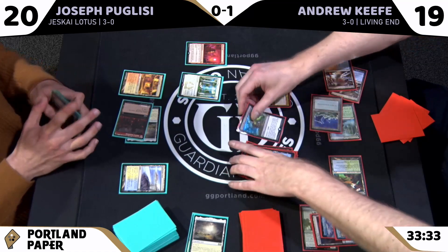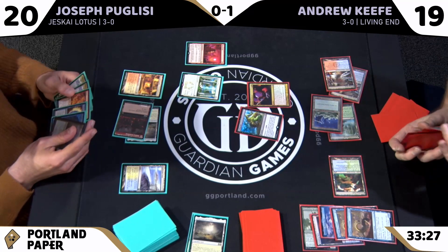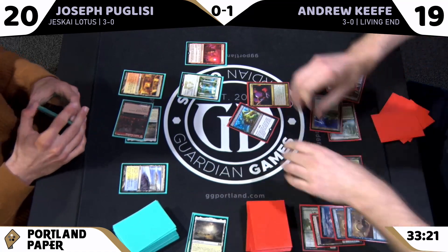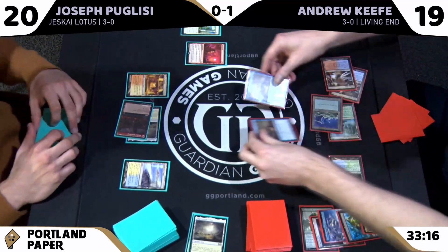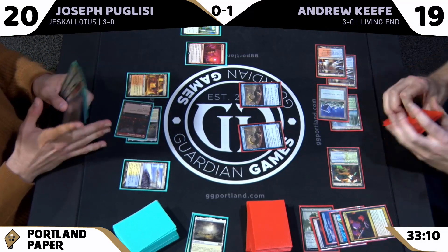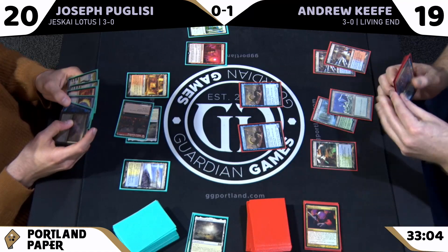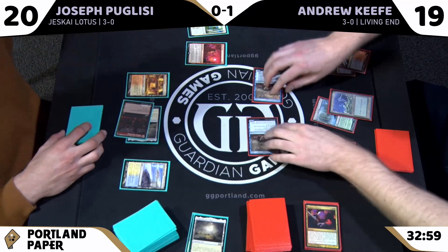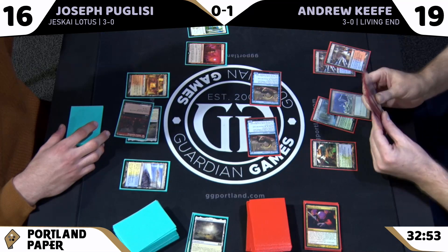Joseph was sitting on spells that cost three blue with only one blue source. It was a keep on the back of two Rest in Pieces. They definitely provide a speed bump but don't win the game — that's why you see the insane resiliency of Living End. Rest in Peace is the ideal card against this deck and it's still fighting through it, with two 5/5s swinging for ten.